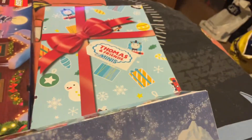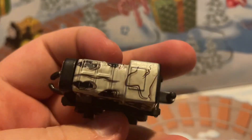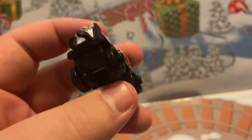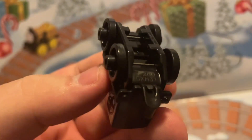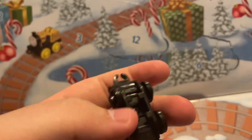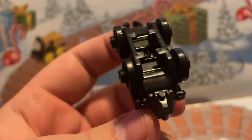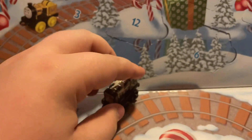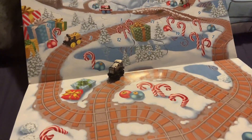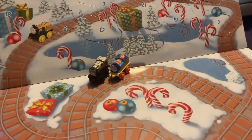In four days' time I may get another one. This feels a lot more different to the other ones I've got out of these calendars so far. It's an older model — when they started putting the names on the bottom. Not all engines have the names underneath like Thomas did. So yeah, this is Dino Diesel.